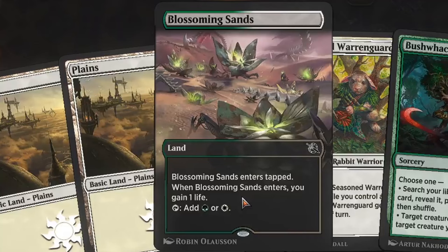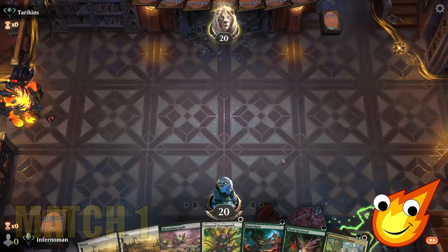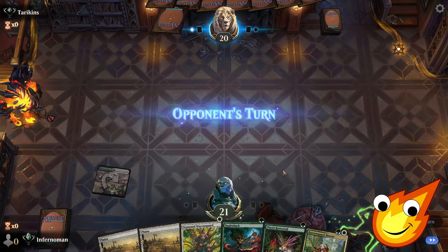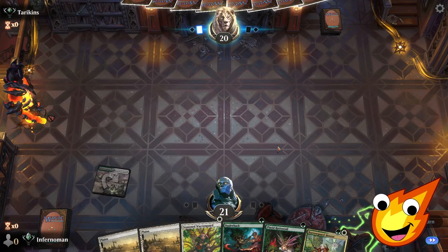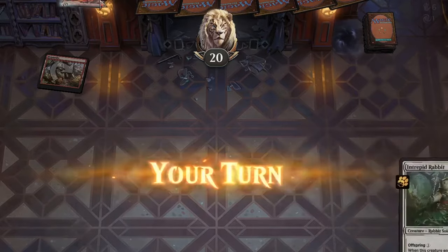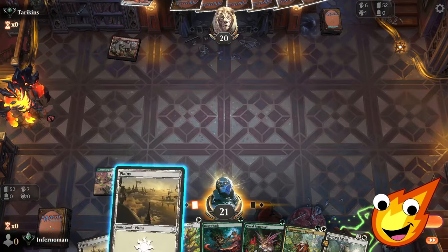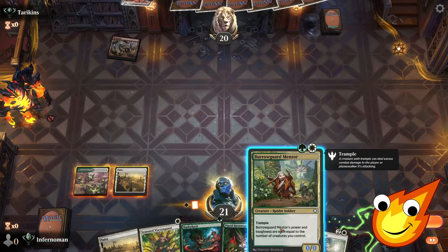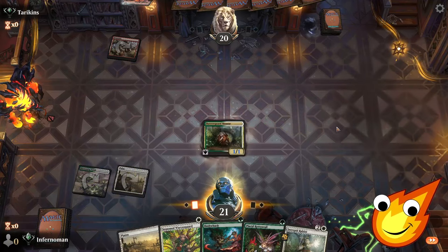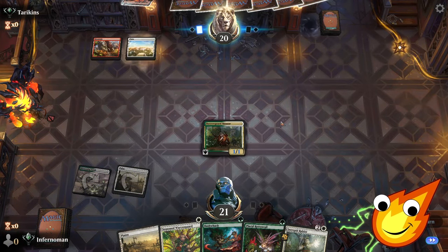We do have some lands, but we have an awkwardly tapped land where we actually need a green source immediately, but we're still going to try to make this work. We should be fine — let's put down the Blossoming Sands first, we'll get a life. Opponent, what are you playing? Mountain — so they plot away Monogrous, probably going to be Mono Red Aggro. We'll see if that's actually going to be painful for us. In any case, we will play Burrow Guard Mentor. Alright, it's only a 1/1 for now, but it will get bigger soon.